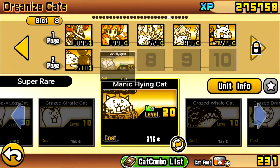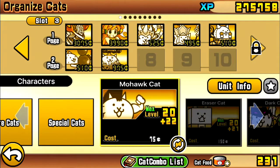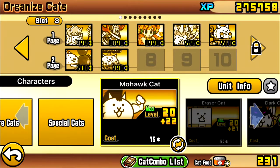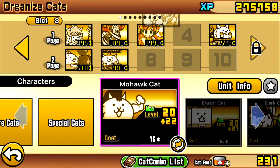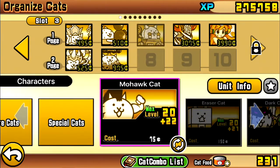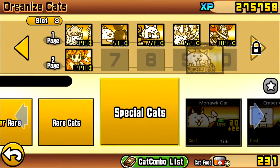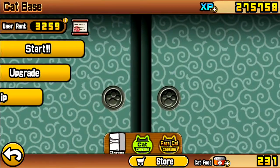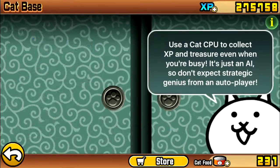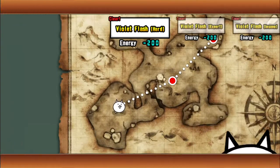Actually I did - I got Maniac Flying. I was able to beat that level. The thing about Immortal Yukimura is he's like one of the fastest cats in the game. He has really high speed and he's just extremely good.